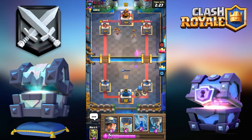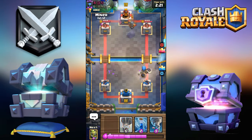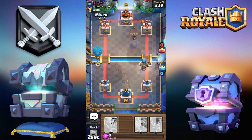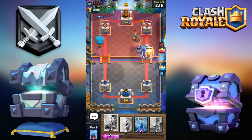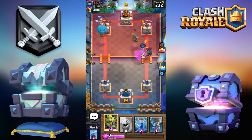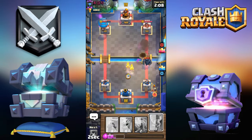I was gonna zap those bats but whatever. He has the Lava Hound deck — he doesn't have any other counter except for a Snowball right now. Oh wait, that's not the deck I expected. I'm just gonna go for Goblin Gang.